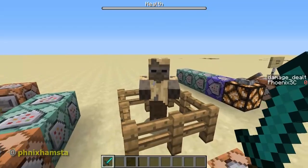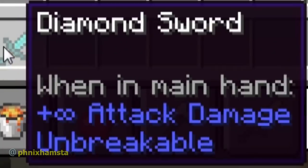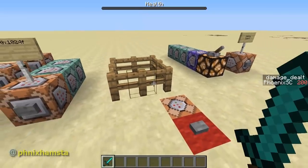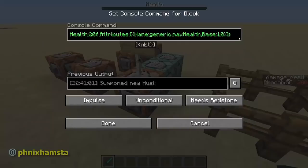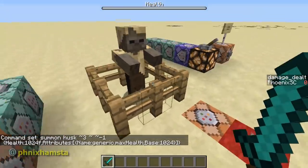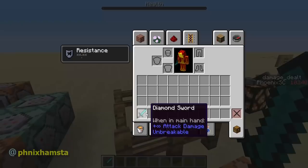Here is my infinity damage diamond sword. Here is my victim — a husk that's about to die. This is a really strong sword. Bam, one hit dead. Damage dealt shows 200, but something's wrong — the damage dealt is multiplied by 10, so it's actually 20. I just dealt 20 hearts of damage in one hit.